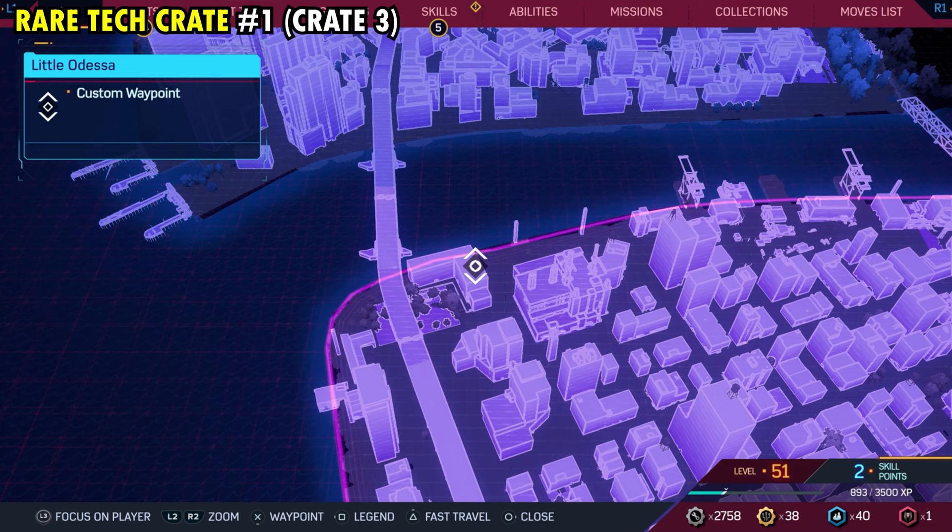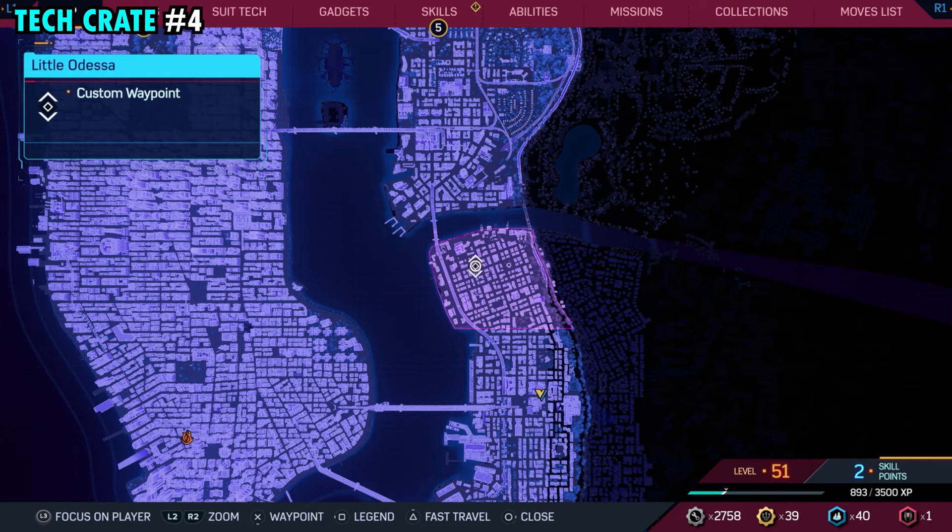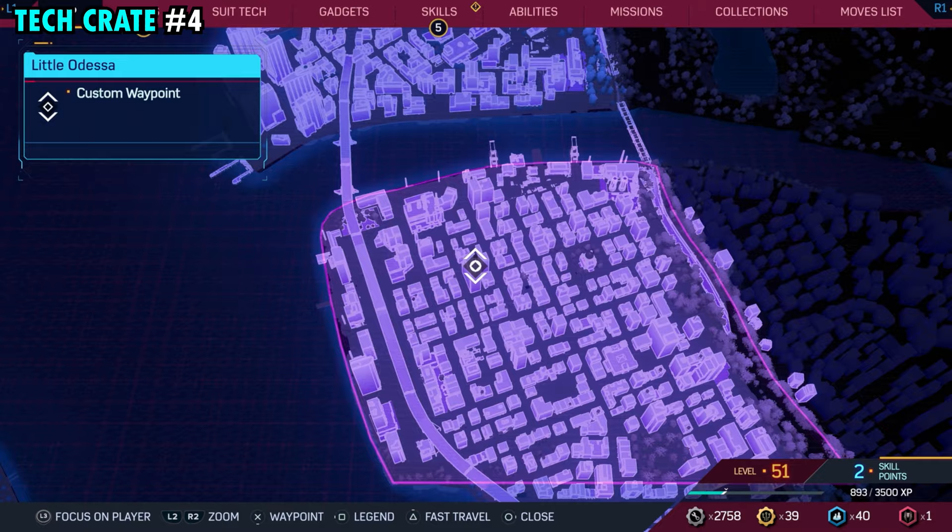Number three is going to be found on the northwestern side of the district. This is our one and only rare tech crate of the region, but we're going to make our way to the top of this building here, and right over here behind the billboard, you're going to find rare tech crate number one and overall tech crate number three.